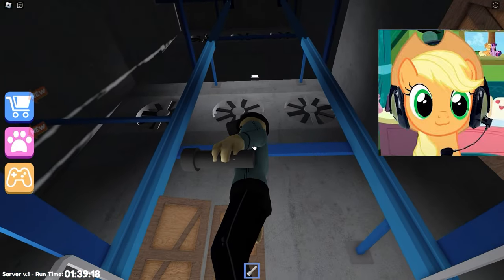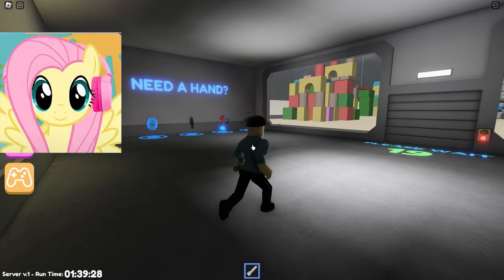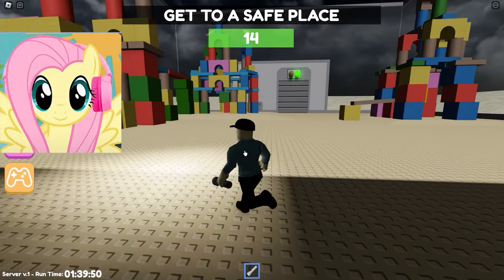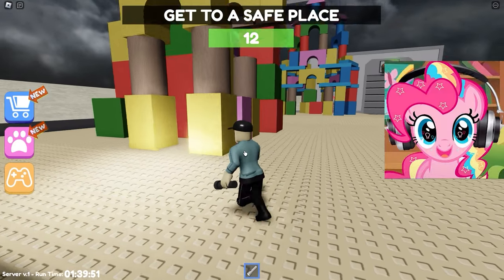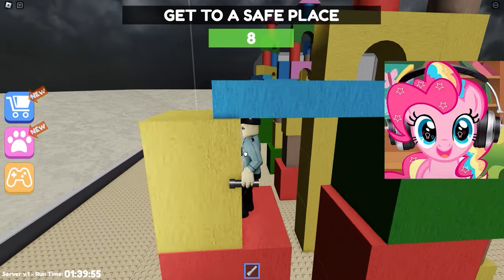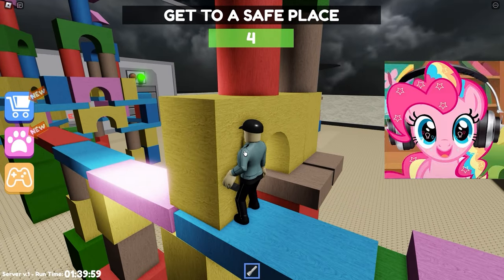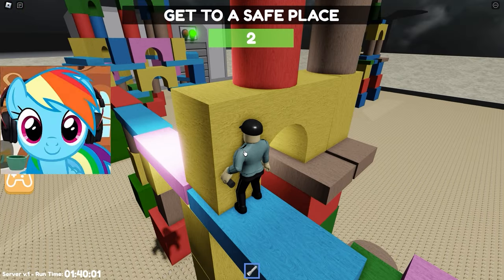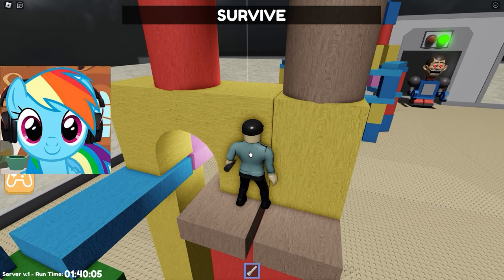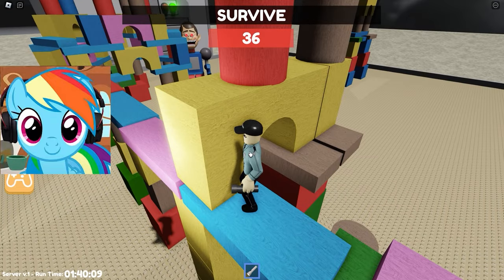It looks like we're going very high! So we came to the top floor and get to the next fun game — it is already the third one. It looks like some big robot is going to show up, and it's our job to hide from it and survive so it doesn't catch us! I think it's going to be easy, so let's take position and wait! There's only a few seconds left and this robot will appear! Oh my god, how scary it is! I hope he can't get to us and we'll win this trial!